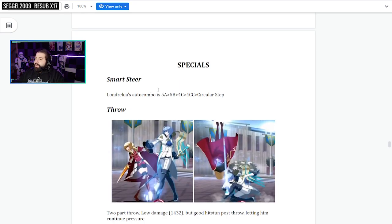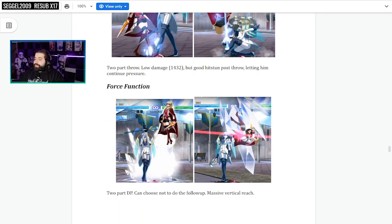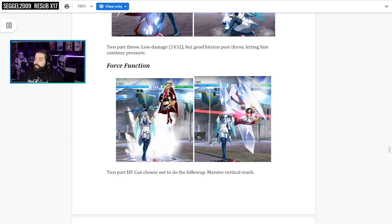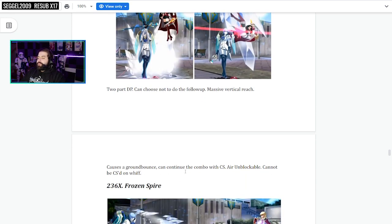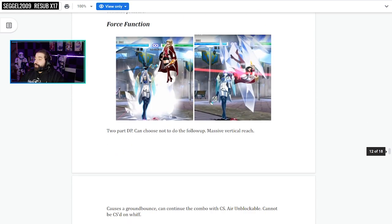Specials — we've got the Throw, which we saw earlier. Force Function — it's a DP. Can choose not to do the followup. Massive vertical reach. Causes a ground bounce. Can continue the combo with Continuum Shift. Air unblockable. Cannot be CS'd on whiff — good to know, that means you can't do it for free and get out of it. Massive vertical reach — it probably anti-airs with this too, though it's probably not that fast.